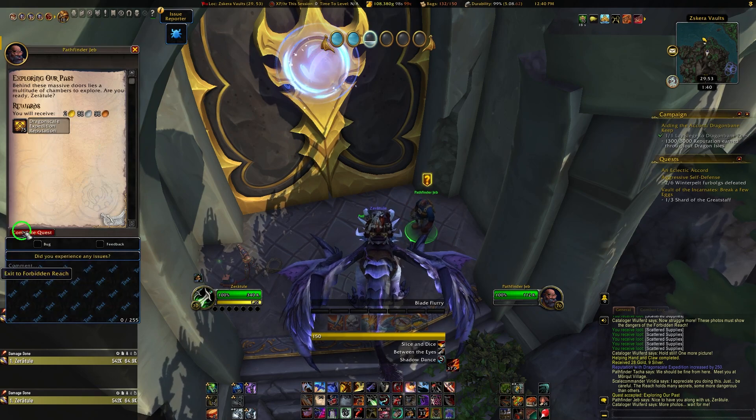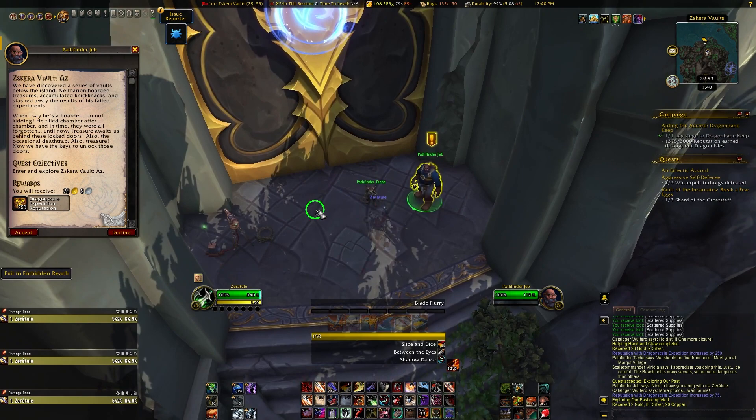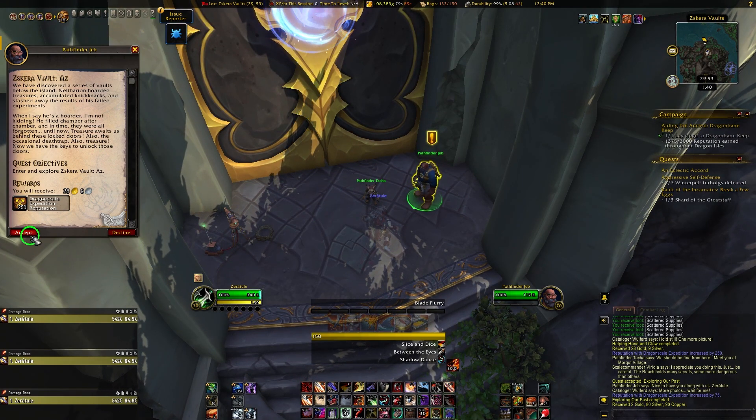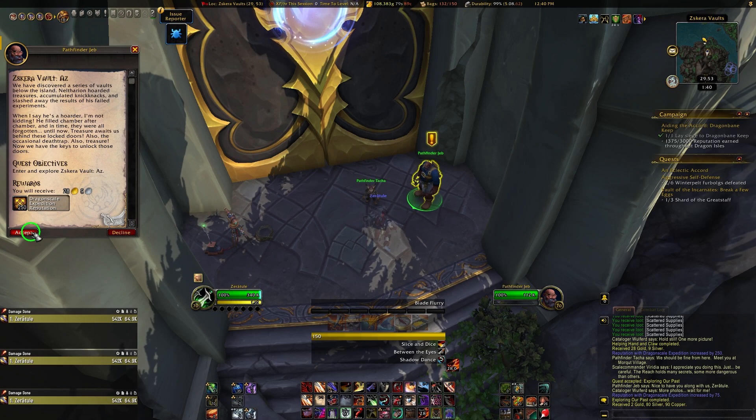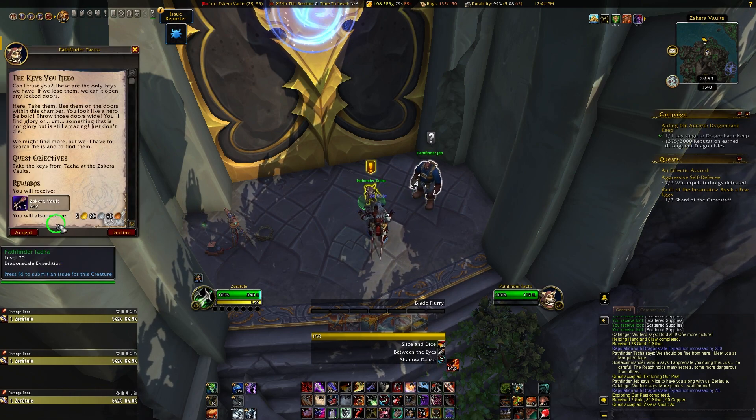So basically, you can see where I'm getting at with this. All you gotta do is do the intro, grab the keys, and then mail them to your main. Especially early on, and if you just really don't care about your other characters, then this makes it so you can basically open your entire week of vault stuff in virtually no time flat and with minimal effort.